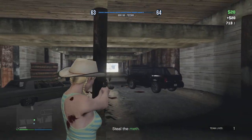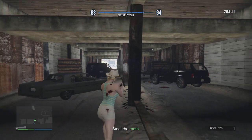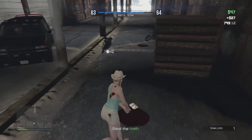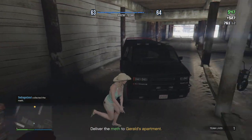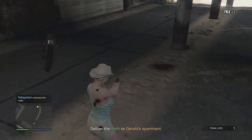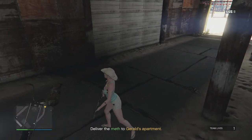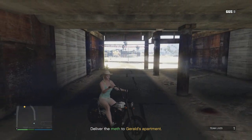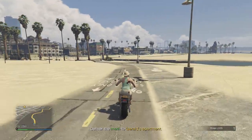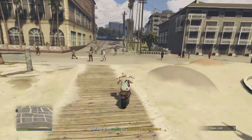This particular NPC back here has a pump shotgun — one of my favorite weapons in the game. I can pick that up from him. There's the meth. Pick up any pistol ammo. And this should be the pump shotgun right there. I just like it for some reason — I think it's the animation of the reload, and the power is pretty decent too. Anyway, now our objective is to just deliver the meth back to Gerald in one piece.